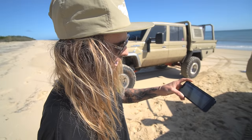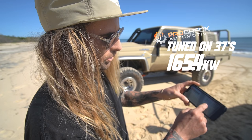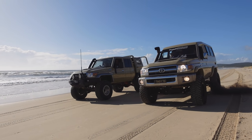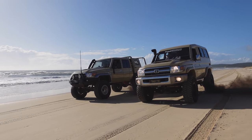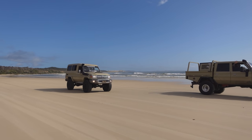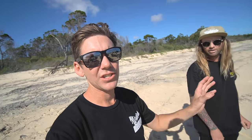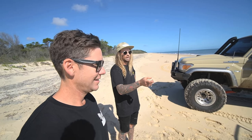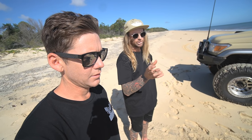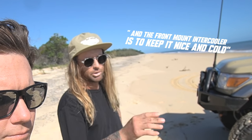Looking at the dyno sheet — on 37s, the aggressive tune makes 165.4 kilowatts and 598.5 newton metres. Then stage one, two, and three all back off from there — more than enough. Max's build is way too angry. The plan for front mount and G turbo is to get that sort of power but keep it comfortable, because right now the factory turbo is pretty much maxed out on air. The front mount intercooler will keep it nice and cold.